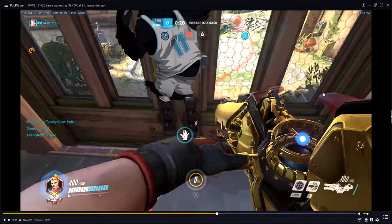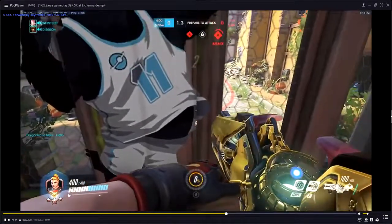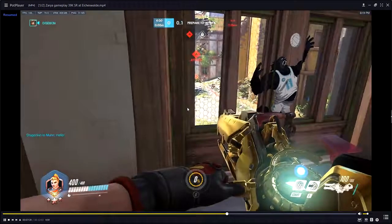Alright, let's get into round two. The team is calling out a Junkrat trap and the Zarya said let me get it again — perfect free energy, nothing much to say there.